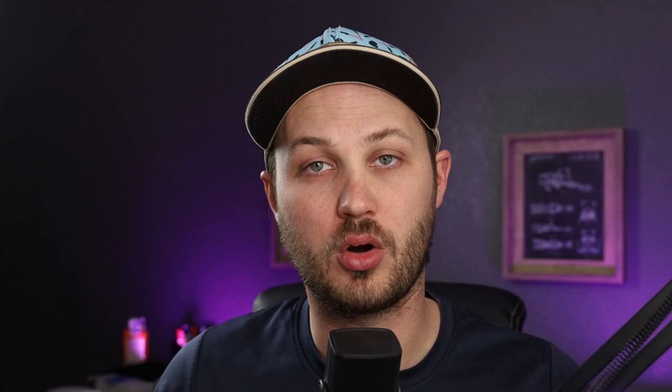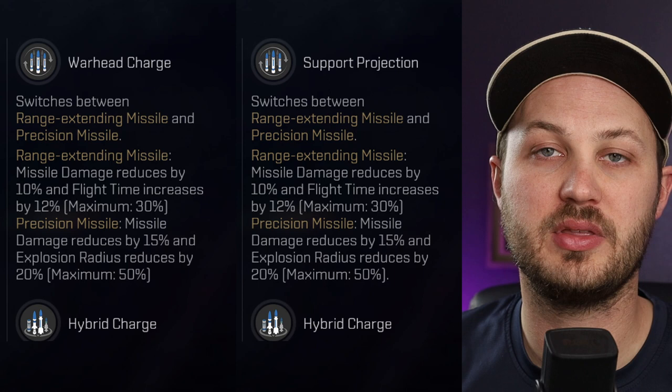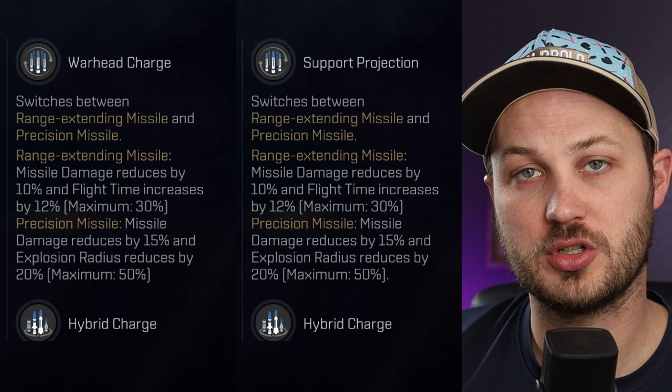Both of these are very similar in the way that they are functionally set up. With both of them you have the option to switch the warhead of the actual missile charge so that it is either extending the range or reducing the explosion radius. Basically the idea is that you can hit stuff further away or you can hit smaller stuff with better damage application.